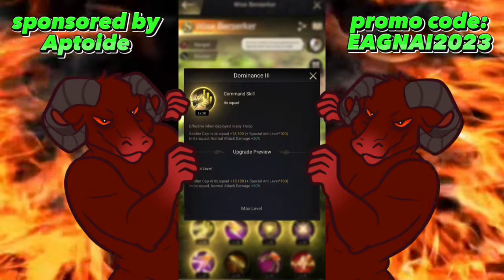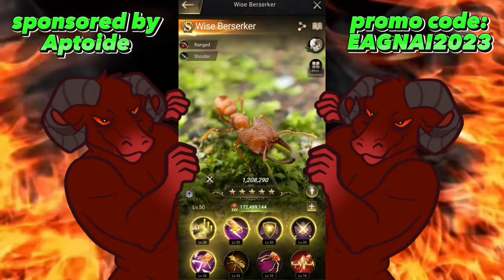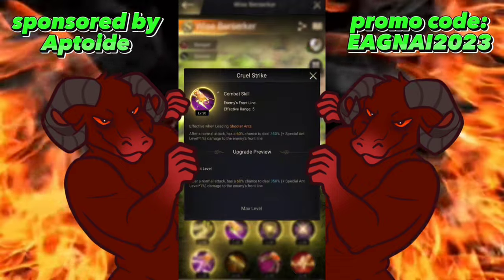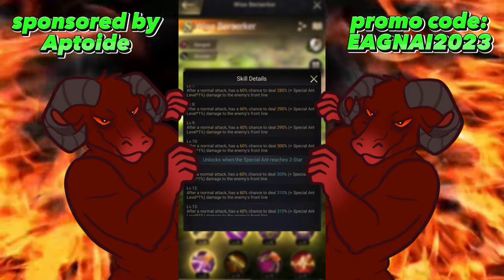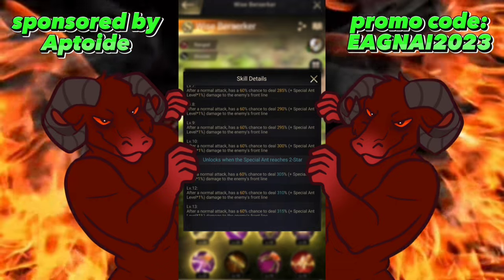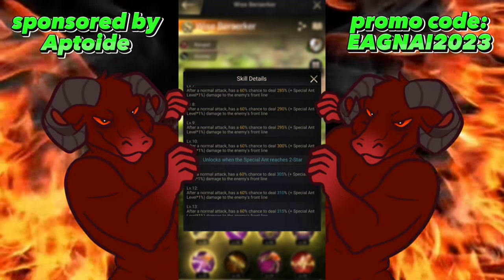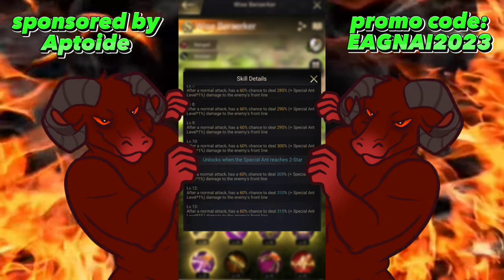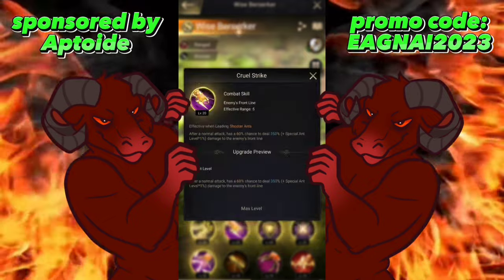We'll start with Wise Berserker first. The first, third, fourth, and sixth skills are pretty much the same between all ants in the game, so we won't discuss those. For the second skill at level 10, after a normal attack there's a 60% chance to deal 300% plus special ant damage to the enemy's front line. At level 50 that becomes 350%, and since normal attacks happen in almost every round, this skill procs very consistently.